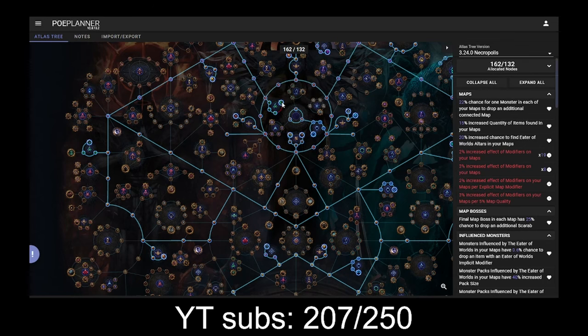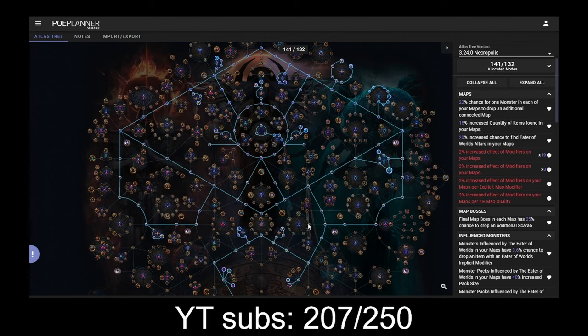In this version we cut out harbinger and rogue exiles, Seance, and Unrelenting Torment for a 30% quantity bonus, and the map bosses don't get the ghosts anymore. Thorough Exploration is also gone, which would make the maps really, really difficult — unless you're running like in T1s. In this version we only have 2 blocks on one side and 3 on the other.